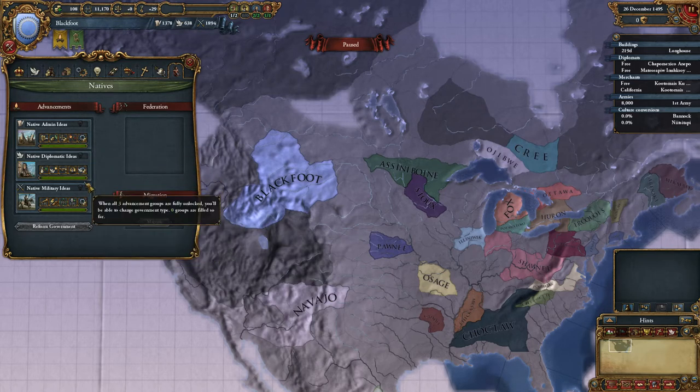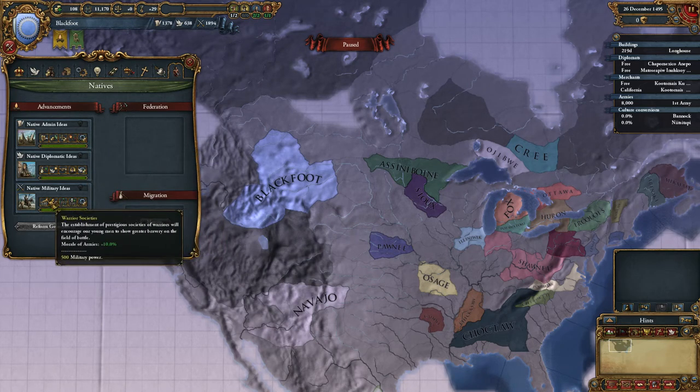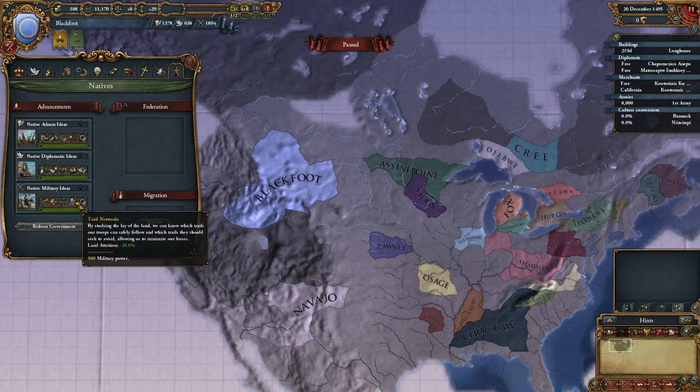This is how we get to advance more quickly. Military ideas: morale of armies plus 10, leader shock plus 1, land force limit modifier — that's huge — plus 33, land attrition minus 20, and military technology cost minus 100.